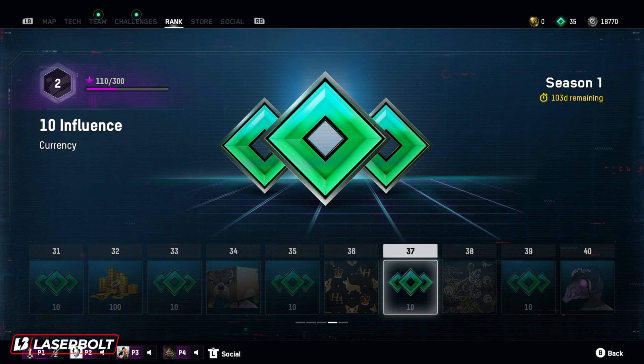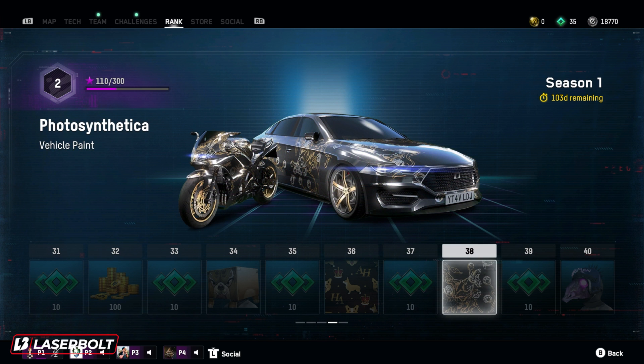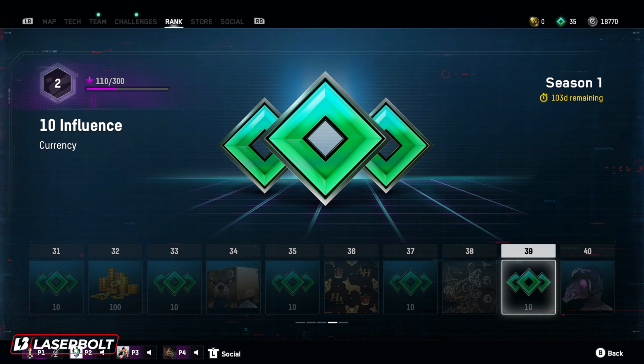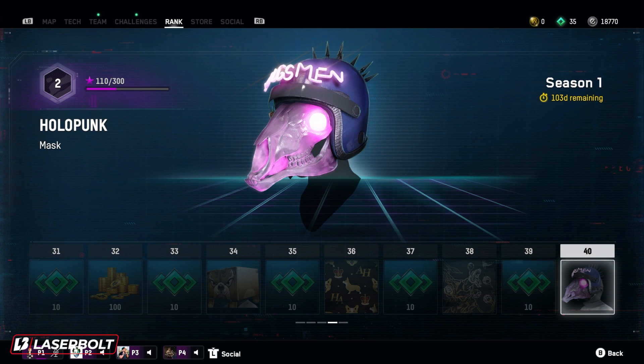For level 37, we're going to be getting another set of 10 influence. For level 38, we're getting another vehicle paint called Photosynthetica, which is actually pretty, pretty dope. I like this one, but I like the other ones a little bit better. I like the nice gold on black flavor, just like the other ones a tad bit better. For level 39, we got more influence — that's a total of 10. For level 40, we get the Holopunk mask, which looks kind of crazy. It goes in the dark, it's shiny, it has neon, but I don't know what they were thinking with this one.